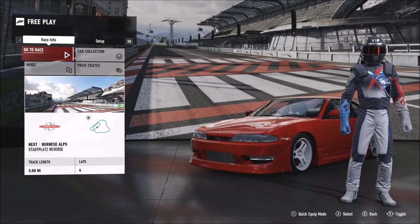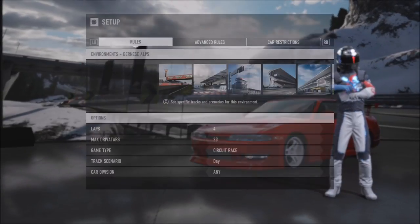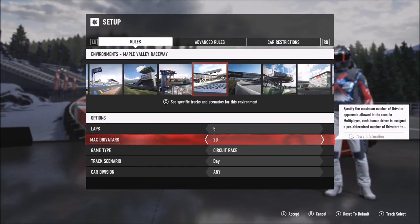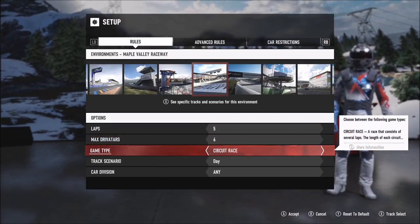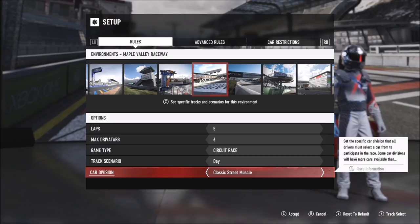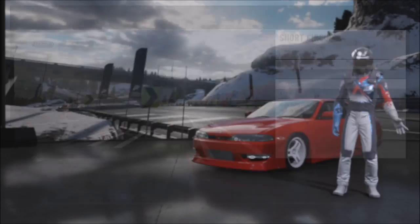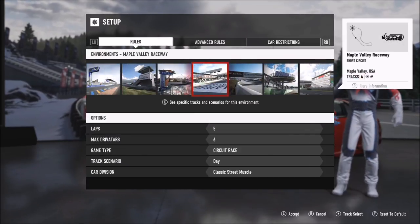Go to setup and then race setup. From here you'll be able to pick the track, so go all the way over to Maple Valley. Set it to five laps and set the driver tiles down to about six, because you don't want a fully rammed race. Change the car division to classic street muscle, and if you press X you can see the different track types available. I picked the smallest one at only 1.15 miles so it'll be over quicker.